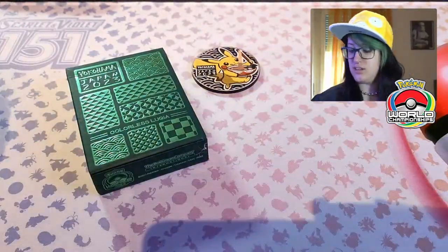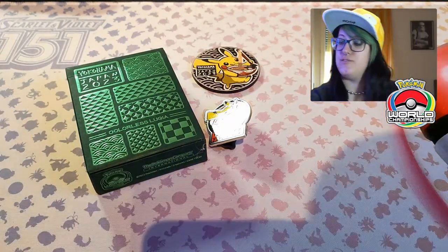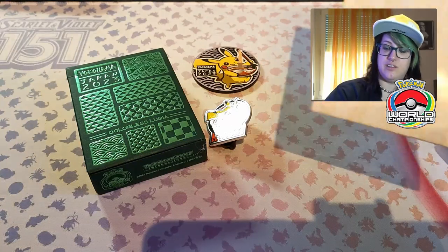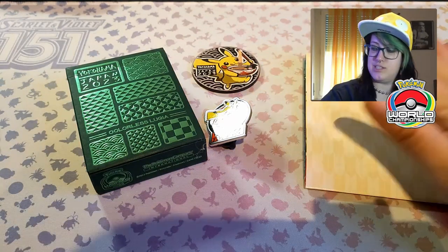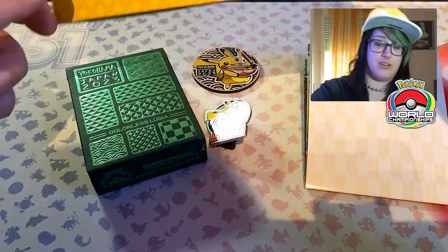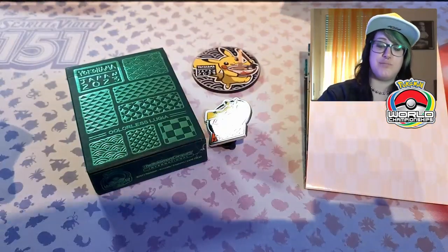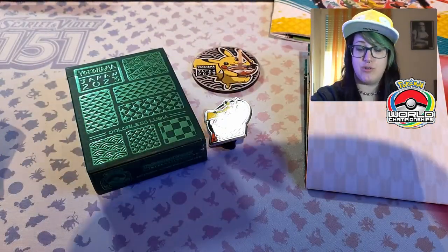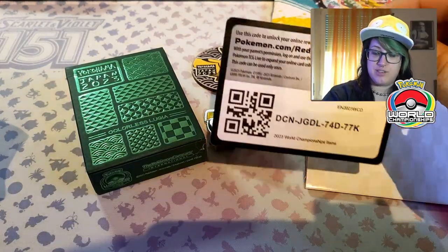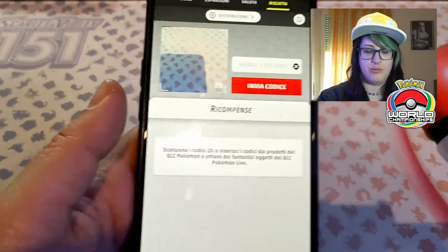You get the coin for your matches, the pin, and you get a little battle table — I guess we're gonna call it that since I'm not sure of the English name, let me know in the comments. And this really beautiful booklet with a lot of artwork and pictures of the World Tournament. The only thing left is the code card.